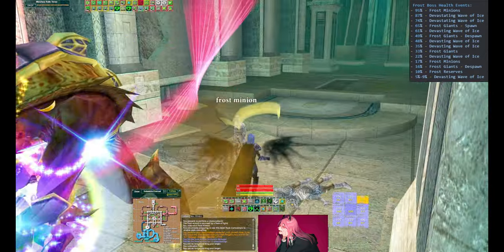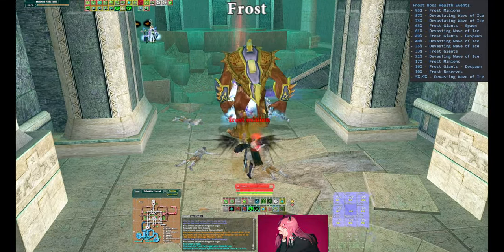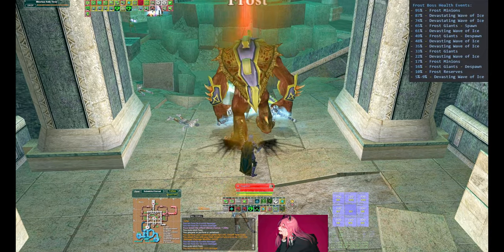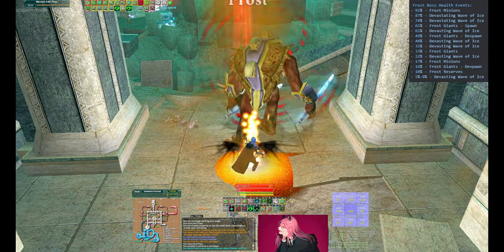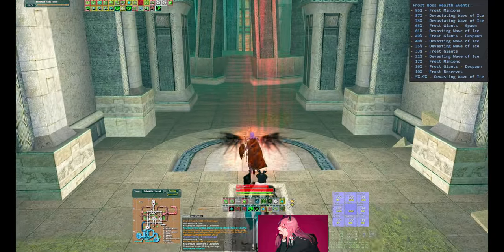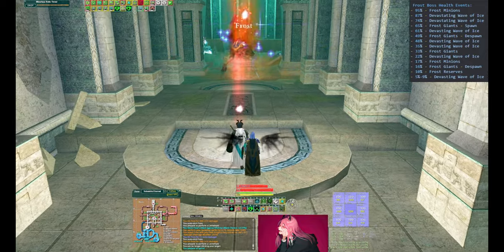Once those adds are down, the next mechanic is a Gigantic Frost PBAE that he does, and the first one is going to be at 87%. You're going to see both tanks run very far away — it's a very large AoE and he takes a long time to cast it, so do not run back in prematurely. Once that's done, everyone back on boss and keep DPSing.